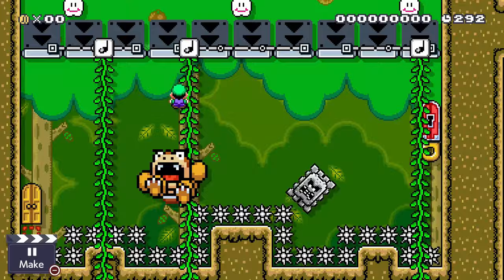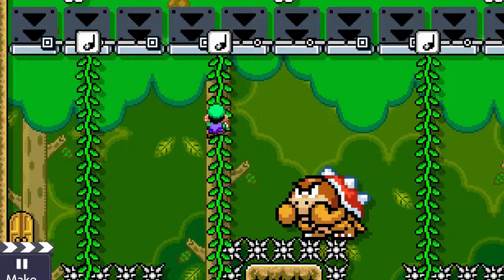After a few well-executed jump attacks, Luigi is able to safely get the key and exit the arena.